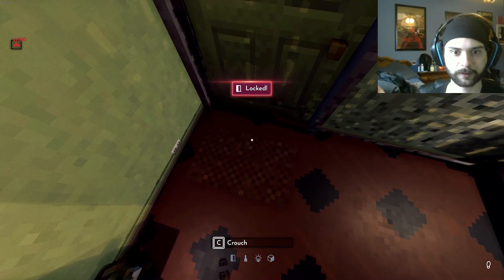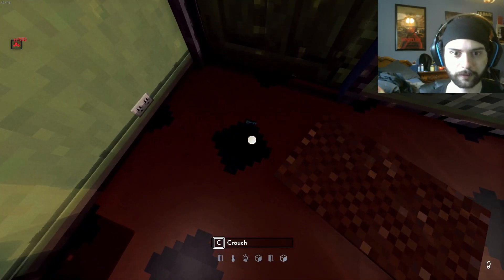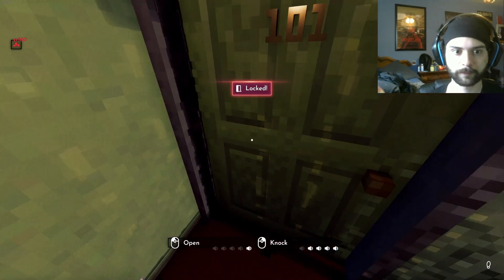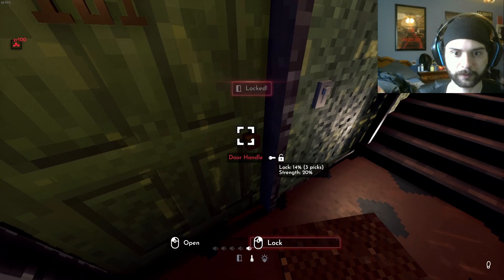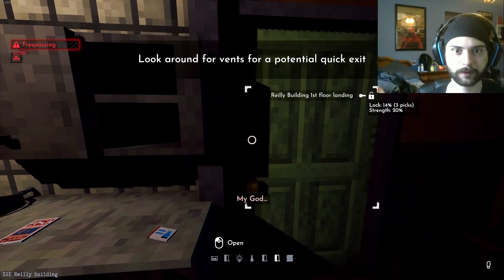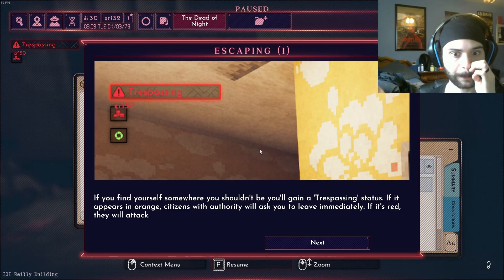Is it under the gear? Oh yeah, there it is. Oh, we didn't even have to do all that. Let's go ahead and open this. Unlock it. Come on in. Shut the door behind me. We're trespassing.